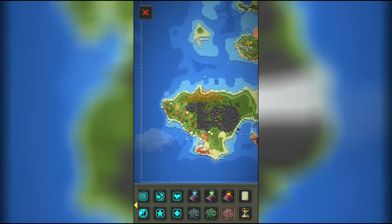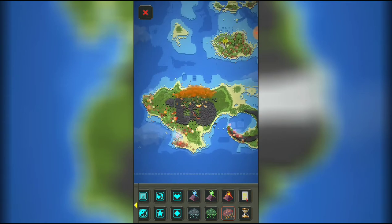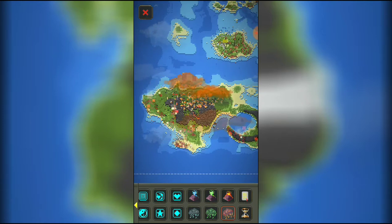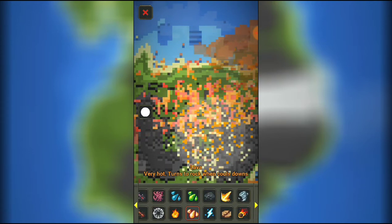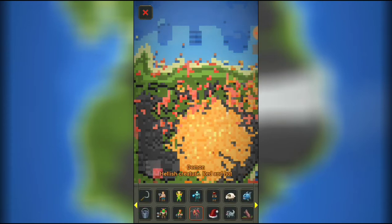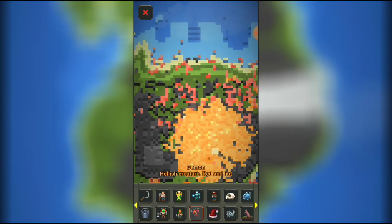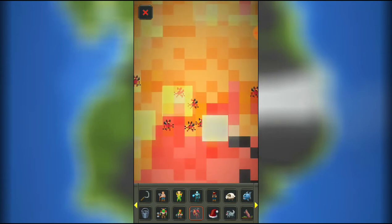They found out how to summon this cloud — the type of clouds that rain lava on their planet. I want to see — do they die? No. Huh, they look really cool.